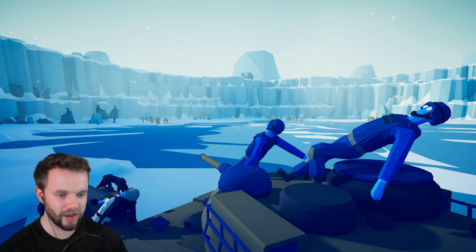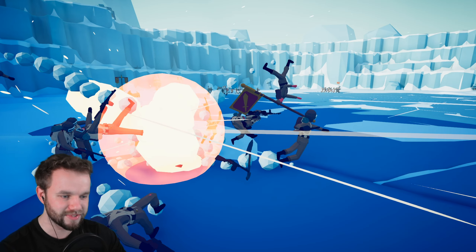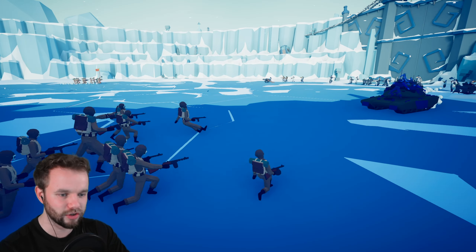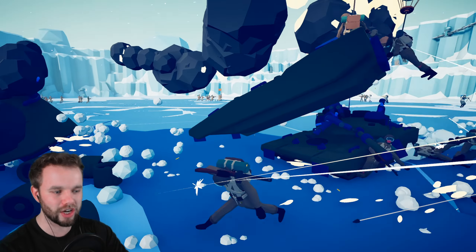Let's see what the panzers can do. I want to see a big shot right here. Oh, direct hit! That is absolutely brutal — right into the middle of that entire squad. Some of them are still getting in though, and the paratroopers are absolutely throwing themselves into close quarters. The panzer is down just like that.